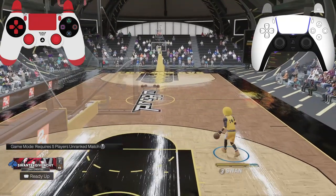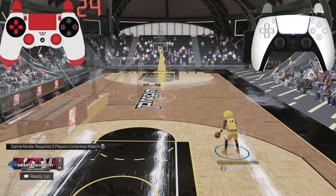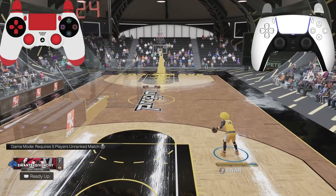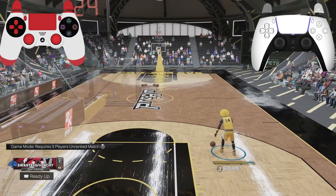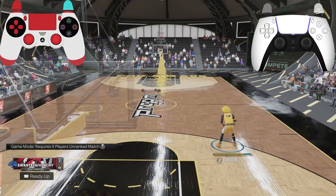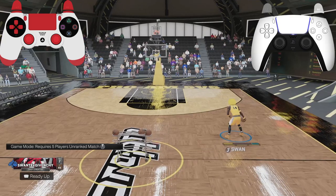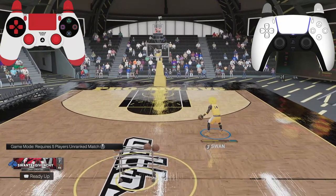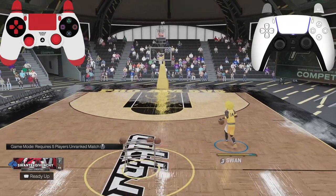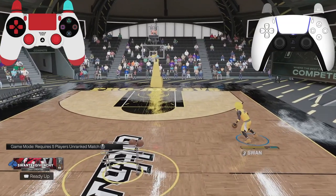As you hold R2 — you don't have to, but I find it easier to chain moves holding R2 — you flick your right analog up and then flick your left stick opposite, whatever hand the ball is in, and continuously keep doing it. You see the spider? I'm combining it with the attack size-up and the snatch back. To do your attack size-up, hold R2 and flick your right analog up. You can spam it — this is the Harden spam, just keep flicking it up while holding R2.